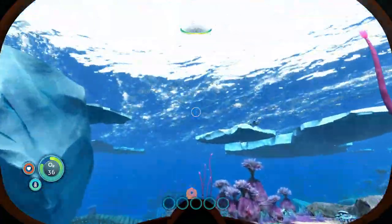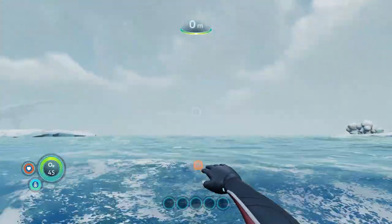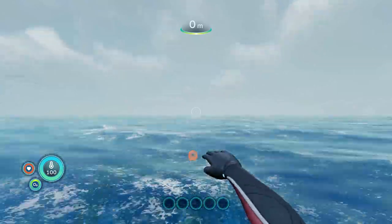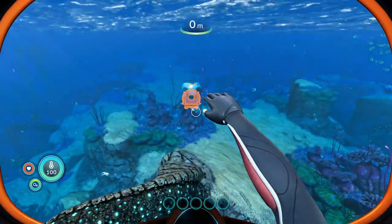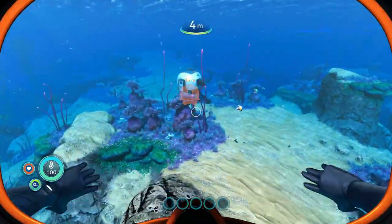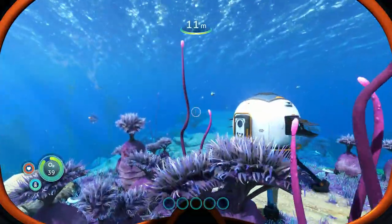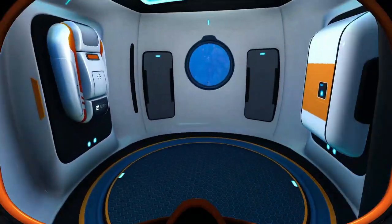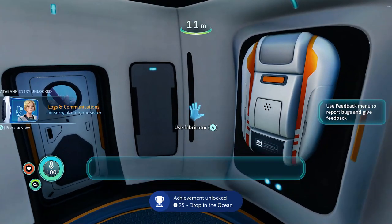On the bottom left it shows your oxygen, so just watch that when you're underwater. Just a heads up — this game is Xbox Play Anywhere so you can play on Windows 10, but the achievements don't pop on Windows 10, so you have to play on Xbox. Here's the drop pod — click on the door and go inside. We unlock our first achievement for finding the drop pod.